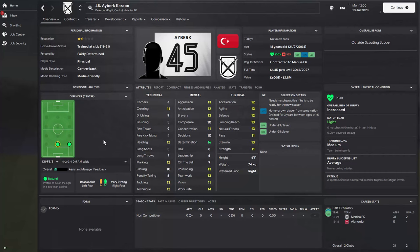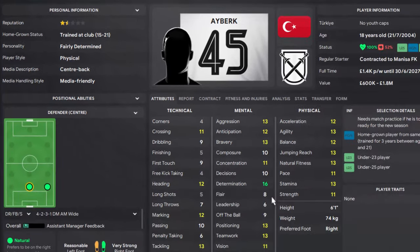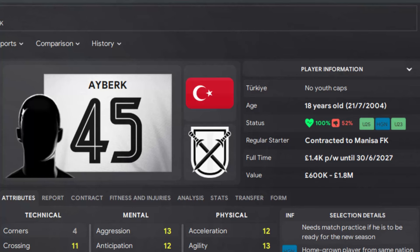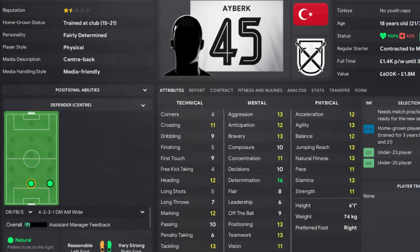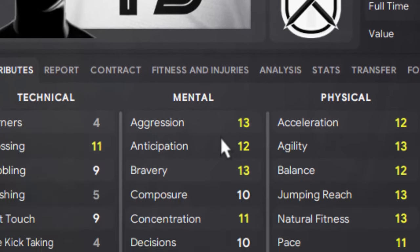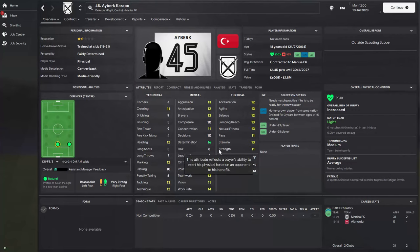Another centre-back suitable to play as a right-back is Arabek Karapo, a Turkish centre-back with a fairly determined personality and determination of 16. His physicals are right up there — acceleration already at 12, pace at 11. He's 18 years old with marking and tackling at 12 and 13. What stands out are his mental attributes: aggression, anticipation, bravery, and concentration. He is currently valued at 1.8 million.